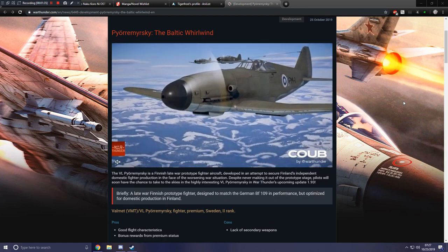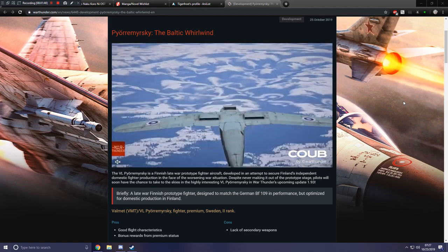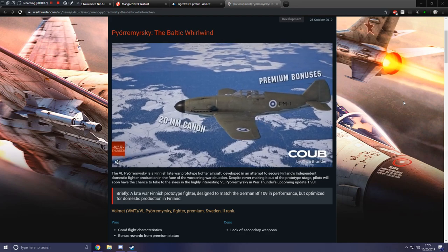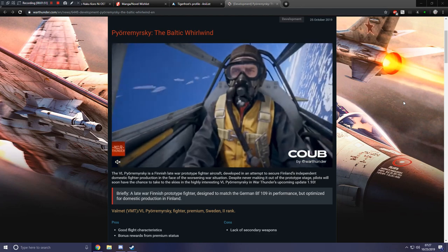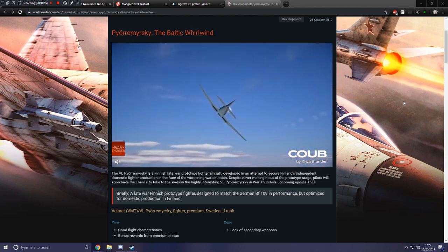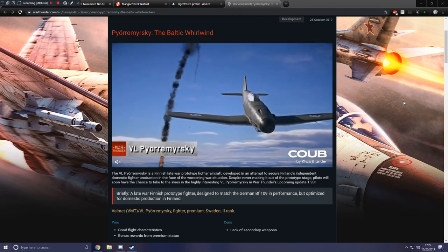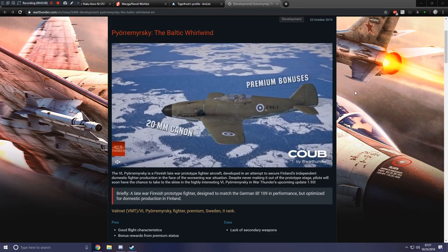The VL is a Finnish late-war prototype fighter aircraft developed in an attempt to secure Finland's independent domestic fighter production in the face of the worsening war situation. Despite never making it out of the prototype stage, pilots will soon have the chance to take to the skies in the highly interesting VL in War Thunder's upcoming update 1.93. Briefly, it is a late-war Finnish prototype fighter designed to match the German BF-109 in performance but optimized for domestic production in Finland.